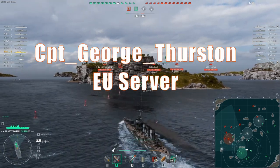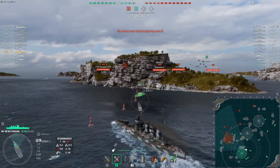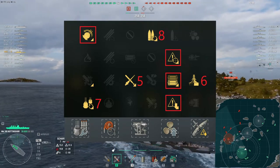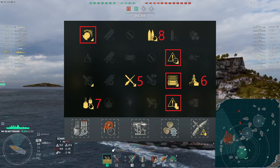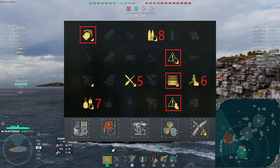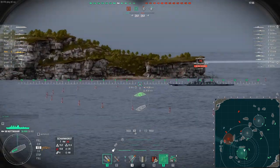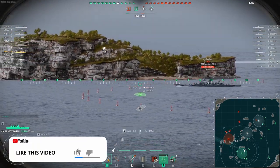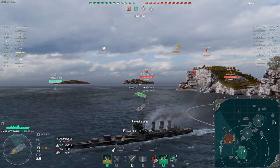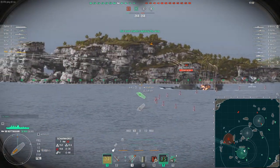Before going through the complete review guide, let me quickly put up on screen the actual build I'm using in this gameplay footage. Nothing really out of the ordinary — I'm using the propulsion mod in slot four. For captain skills I've gone with Top Grade Gunner, Concealment, Extra Hit Points, Consumables, Adrenaline Rush, and Gun Feeder for that faster swapping of AP to HE and vice versa.